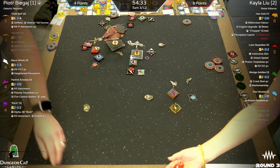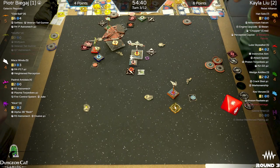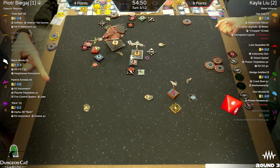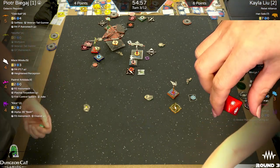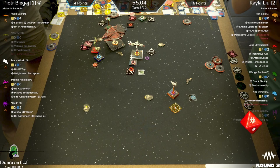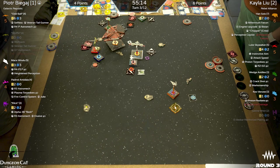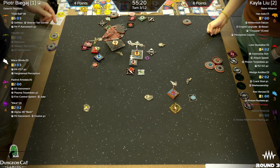Wedge firing — one less die. That gives you a crit. Predator gives the re-roll — wait, that's Marksmanship. Re-rolling for a crit, so just taking the crit. It's going into a shield — doesn't have to expose a damage card. Blue shell has nothing. A shield off. Han had four shields before; that's now one point each. That's been chipped away at.